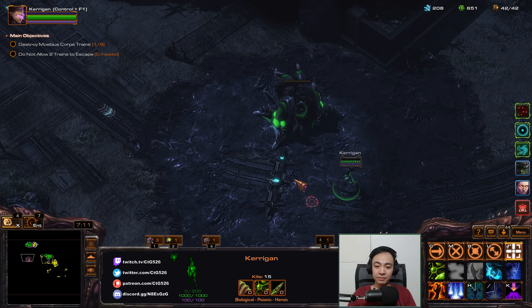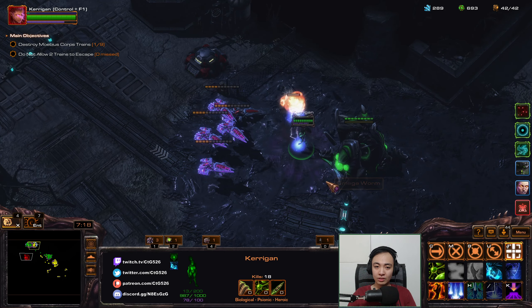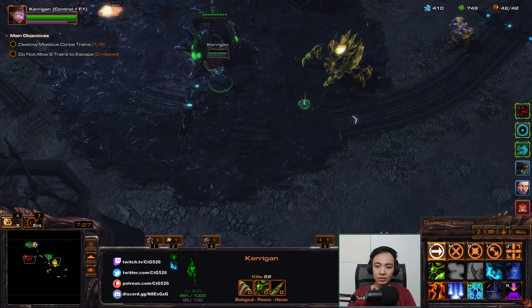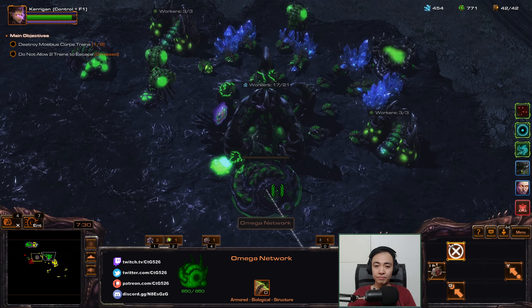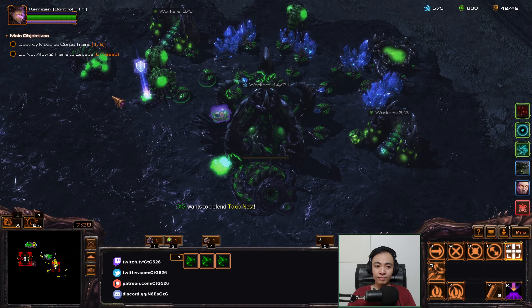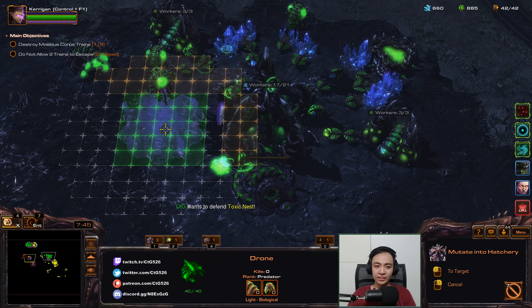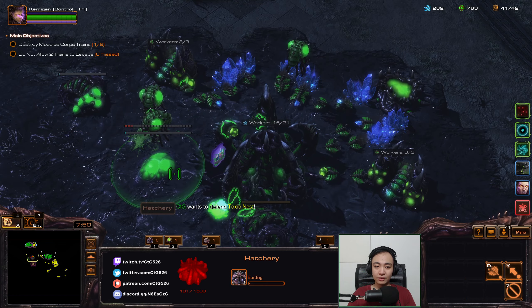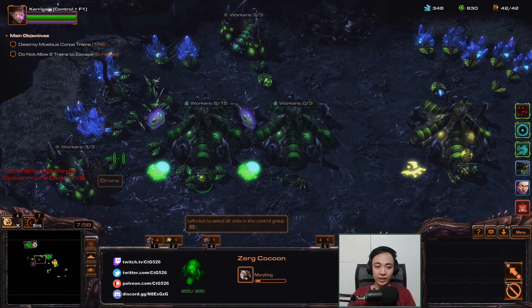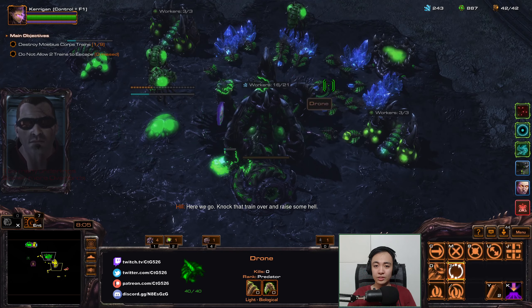I'm going to intercept the attack wave that's coming. Running back. Start another hatchery. Can you pop this hatchery? I'll go ahead and pop it myself. The toxicness is blocking my building placement.